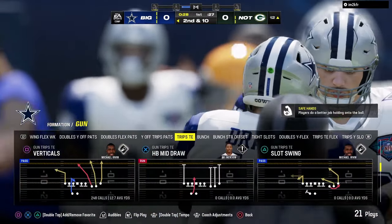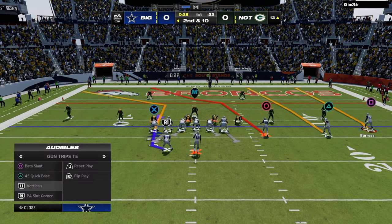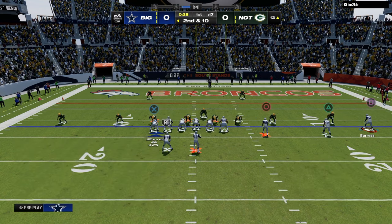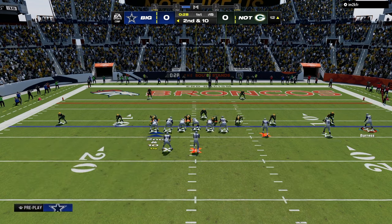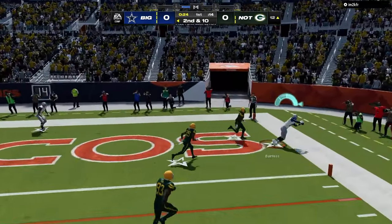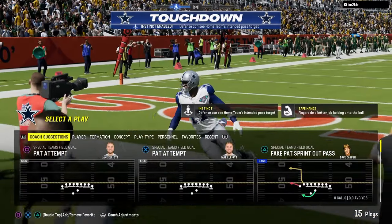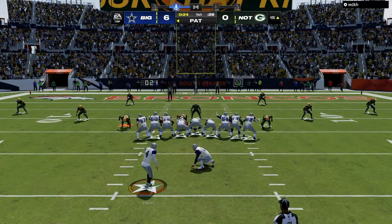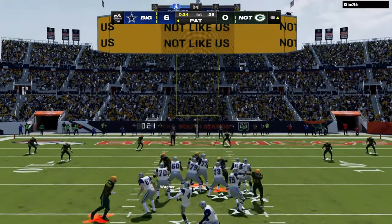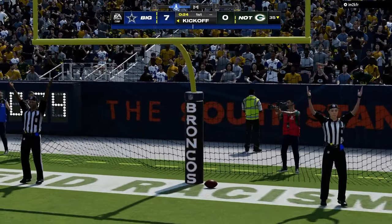Trying to hit the tight end corner route. Red zone is kind of an awkward position on the field. I'm going to try the C route — I think it's a super underrated red zone route. The C route can pull the cloud flat defender inside, creating a little window. And if they're not playing cover two — if they're in cover three or cover four — the deep zones don't really do a good job against C routes.